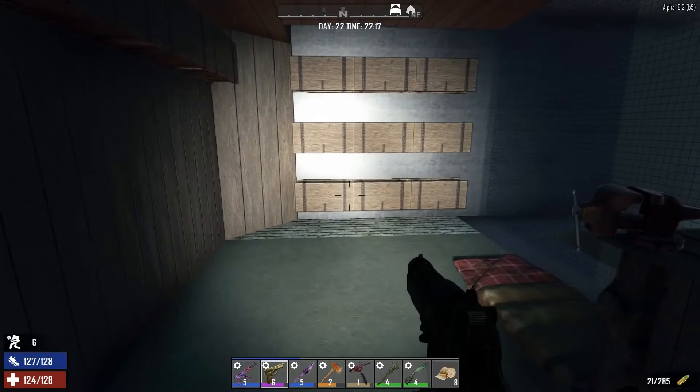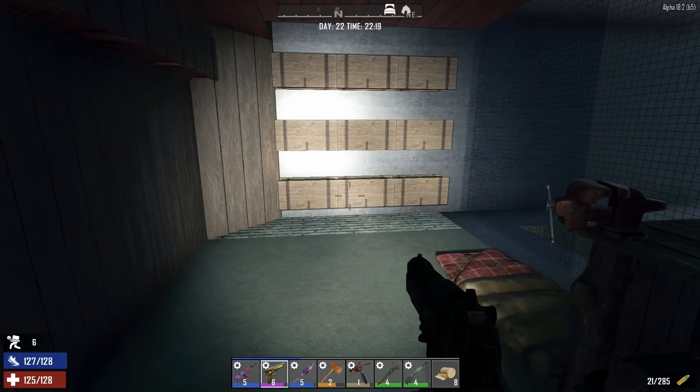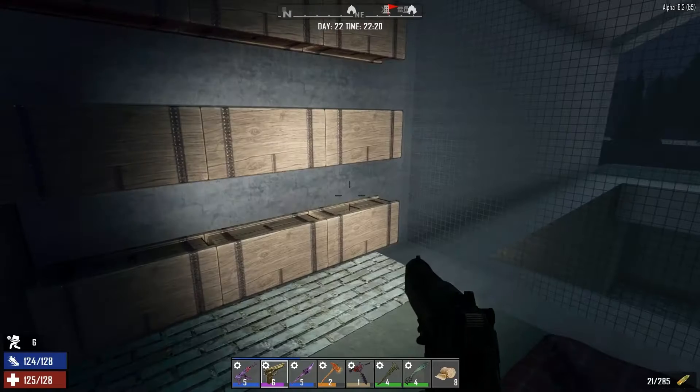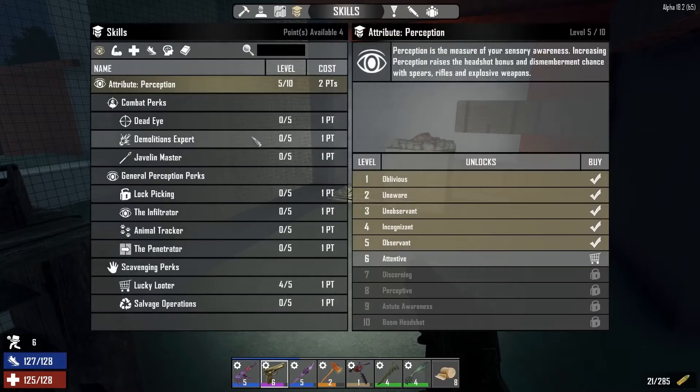The main thing that I want to do — because I have this crappy auger, I mean it does the job, but it's not as effective because it breaks so easily. So what I was thinking was: get a lot of points and then just upgrade the perks so I can probably craft a better auger myself.